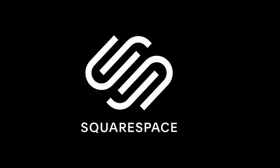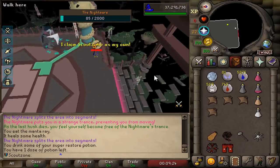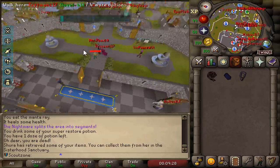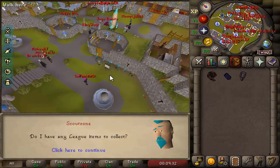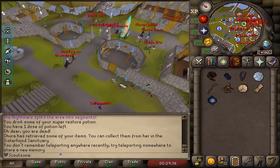Thank you to Squarespace for sponsoring today's video. My mission today is to start killing the nightmare boss so I can eventually get myself a volatile staff, which I think would be the most fun weapon to use with my double speed magic relic. But currently my gear for the nightmare is not good enough, so I'll have to upgrade and I'll start at Barrows.